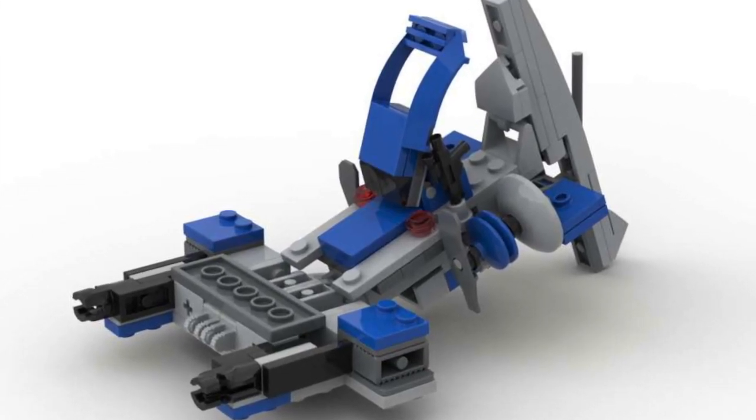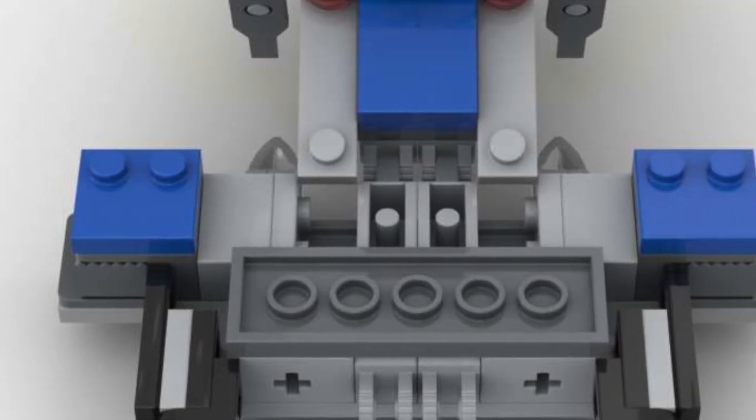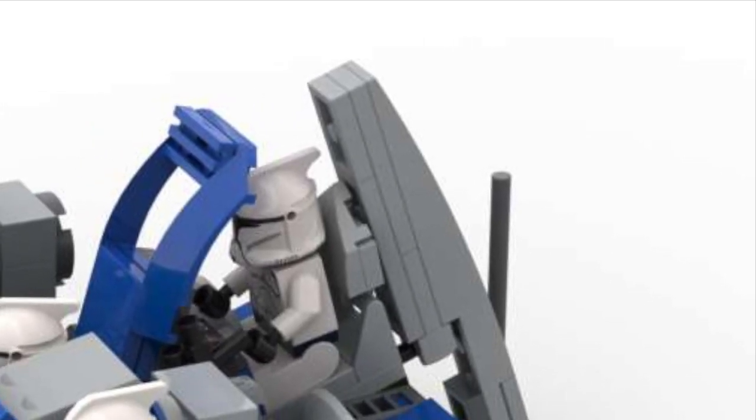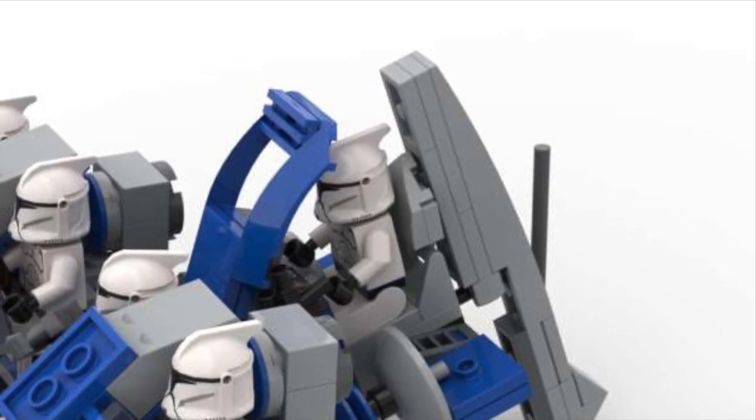When I made this alternate build, I used the leftover parts to make this larger speeder to carry the swamp speeders, which stud right into these 2x2 blue half tiles. And at the back of the carrier speeder is the soccer mom clone who's responsible for bringing all the other clones to swamp practice.